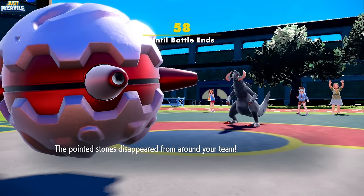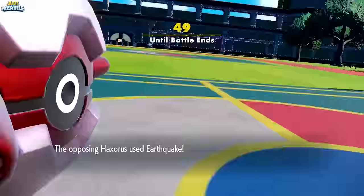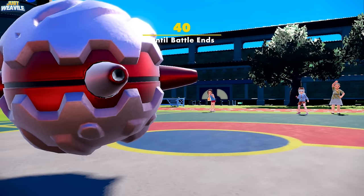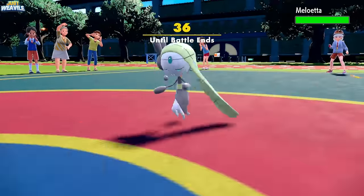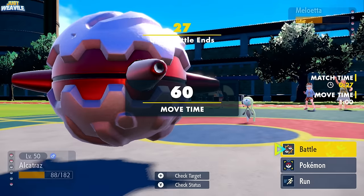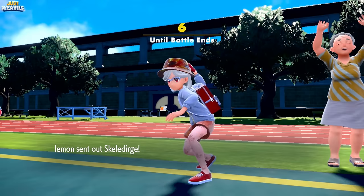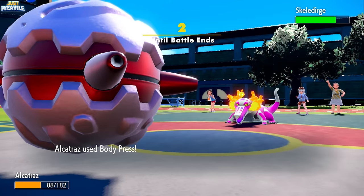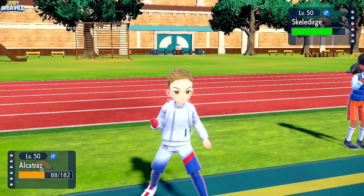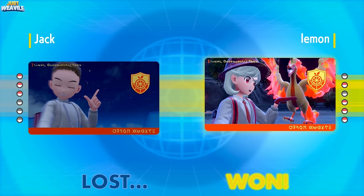It's Meloetta, which is part Normal-type, so after Stealth Rock chip, Body Press should do decent damage. Forretress comes through with a nice hit. They withdraw Meloetta and go into Skeledirge, which pretty much seals the deal. Time runs out — we needed probably another 10 minutes to finish that game, which is really unfortunate. GG Lemon, that was a pretty fun and intense battle.